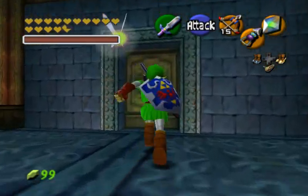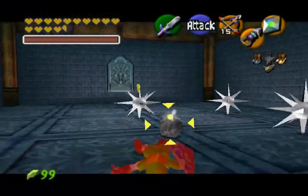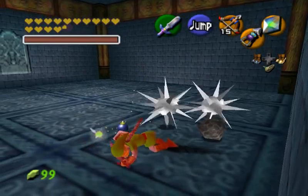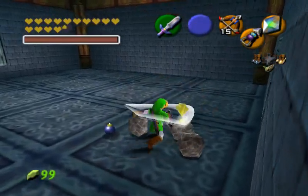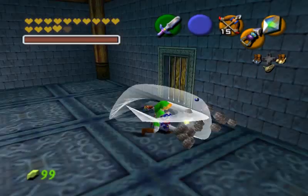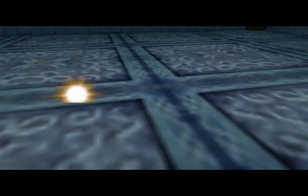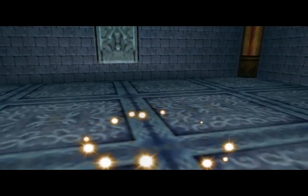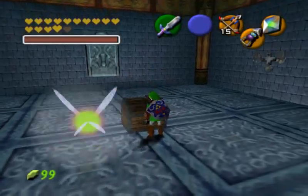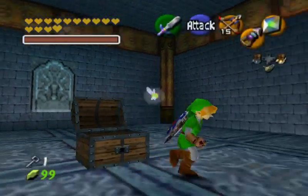I'm pretty sure I hadn't gone in here already — and I hadn't. We've gotten those spike things killed and now we have another chest for us to open up, which is just a key.